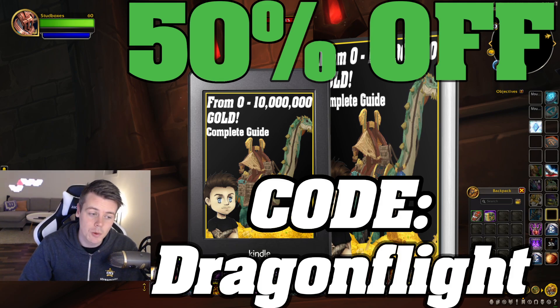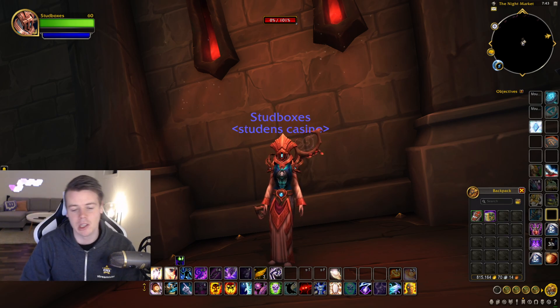So if you also want to be miserable opening up the black market containers and dry your tears with gold, then make sure you take a look at it and use the code DRAGONFLIGHT for 50% off. That's going to be linked down below.